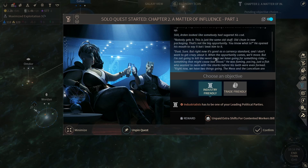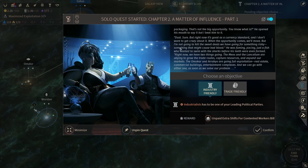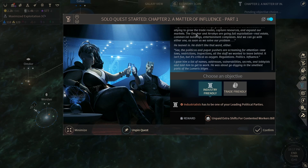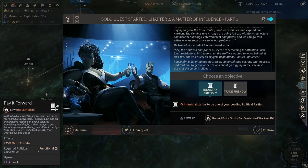Dust is good as currency standard and I don't want to get crazy about it. The opportunity comes, we'll move — I'm not going to kill the sweet deals we have going for something risky. Right now we have two things going: the Mios and Lansilium are allying to work the trade routes, capturing resources and expanding our markets. The Omacar and Araiko are going full exploitation — real estate, commercial buildings, entertainment. The politicos and paper pushers are screaming for attention, new laws. I gave him a list of names, addresses, vulnerabilities, secrets, and lobbyists. Industrial friendly — industrials must be one of your leading political parties. Action production or trade friendly — production will be better, so let's get that.